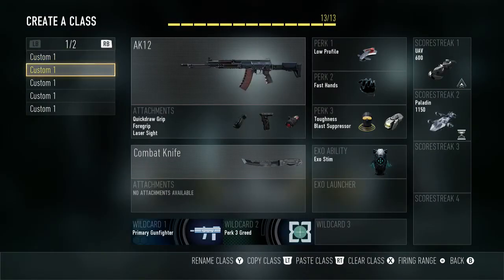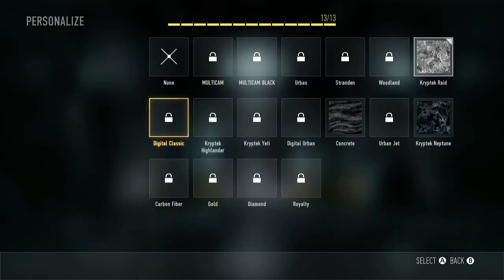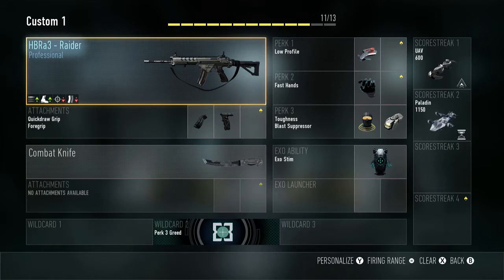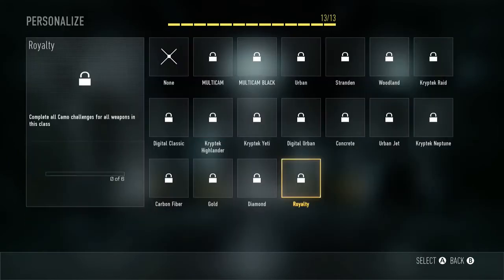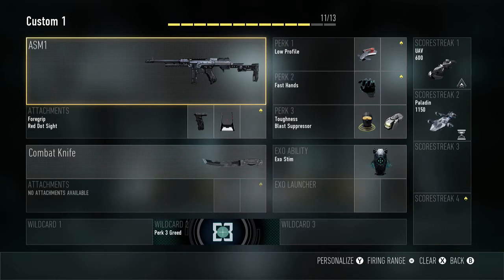I use all the same perks — it's just different guns for every class. I got the Bow; my most camos I only have three. I got the AK-12, I call it the 47. I have the HBRA3 Raider which has lower accuracy but higher fire rate and mobility, which is pretty cool. Then I have the KF5 Genuine which has higher damage and accuracy but lower range, so I think that's a really good deal.